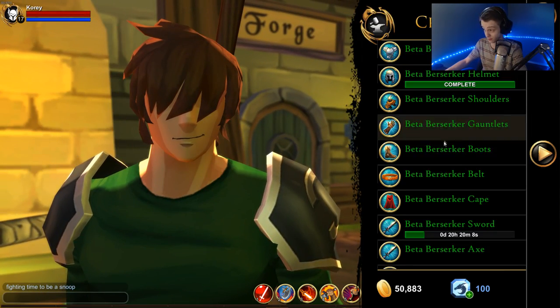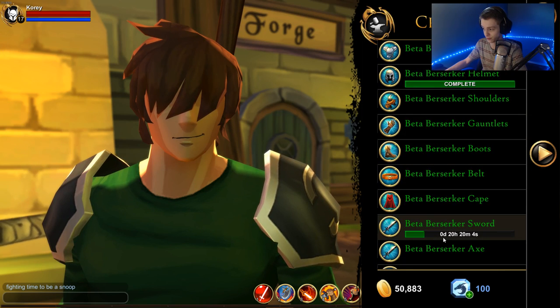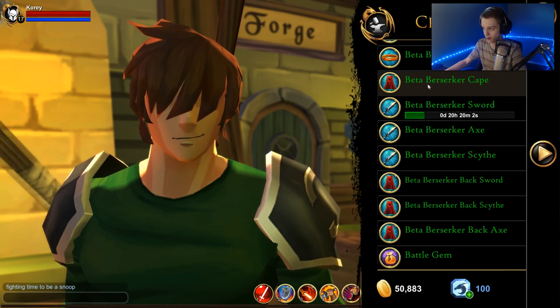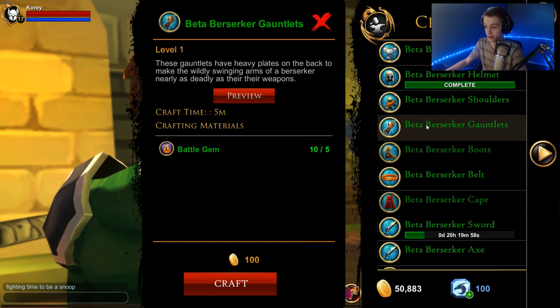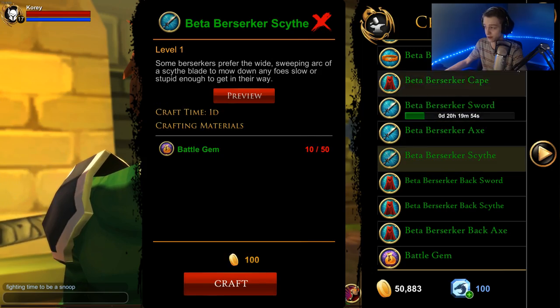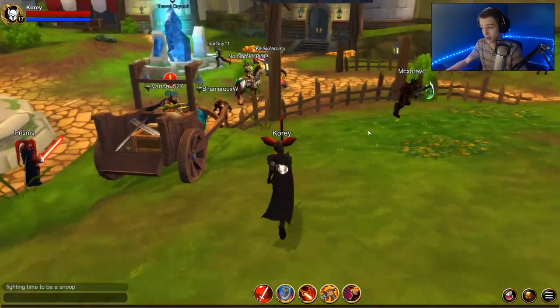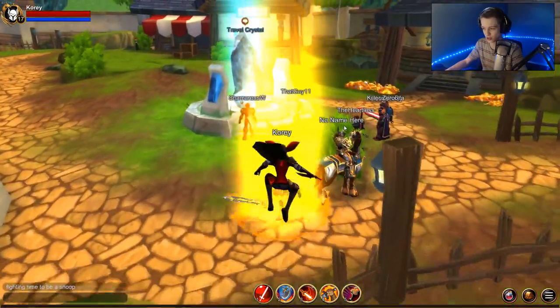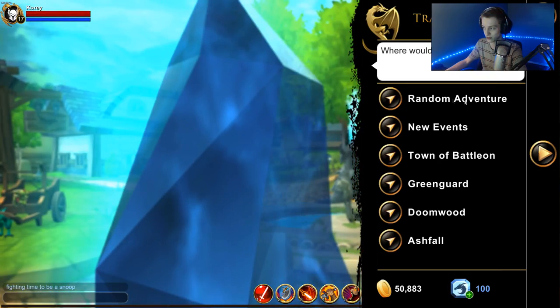You go to AvengerCrafted, then Beta Berserker, and you can get your items here. I already started crafting some of them. The requirements are just battle gems — a certain amount depending on the item, with the most expensive being the weapons. There are three different weapons. It takes 266 battle gems to get the whole set, and you get on average about two battle gems every time you run the dungeon.